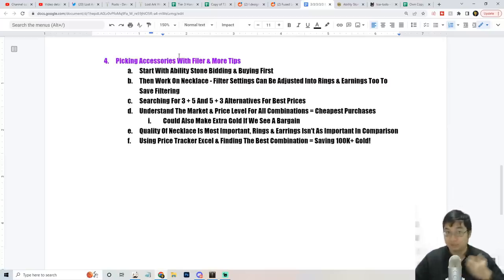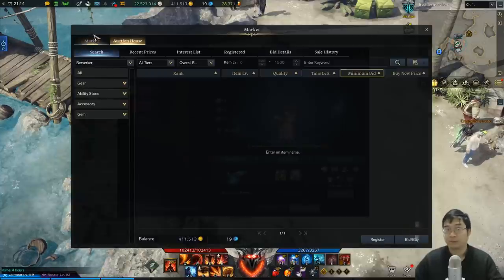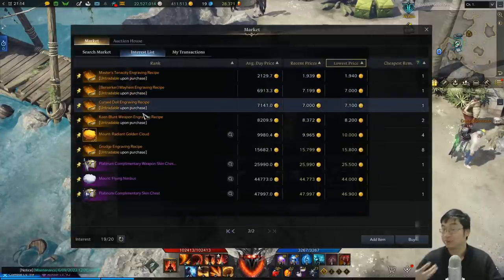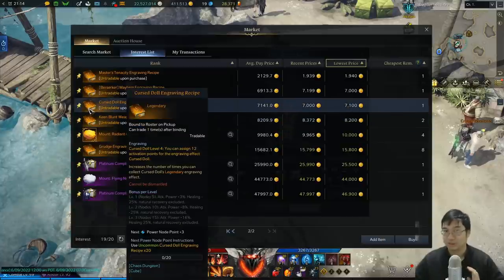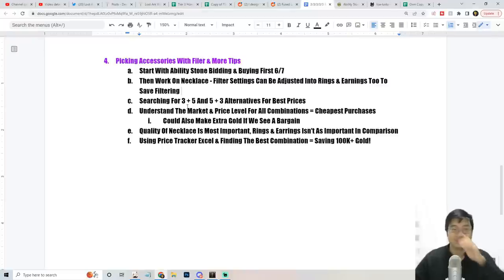Here's a brief summary: first I did ability stone bidding and got at least a 6-7 stone. After that I bought into the books by monitoring prices before inflation. Once you have the ability stone and the plus 12 books equipped, go for the necklace, and after the necklace fill up the rings and earrings with the cheapest remaining combination. Remember: once you buy engraving books they can only be traded once, so once you buy them you can't sell them back.